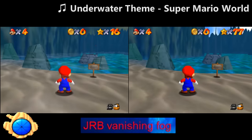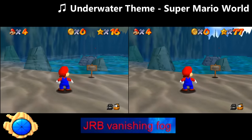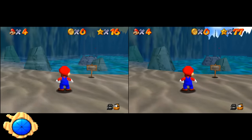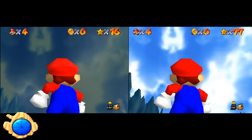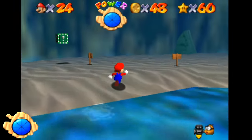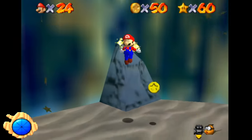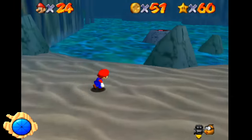Jolly Roger Bay Vanishing Fog. When you first enter Jolly Roger Bay, there's a subtle fog resting above the water and the skybox has a yellow-green hue. After collecting the first star, it goes away forever and doesn't come back even if you select star 1 again — you have to start a new file just to see it. It's honestly very overlooked and not as pronounced as other level details.